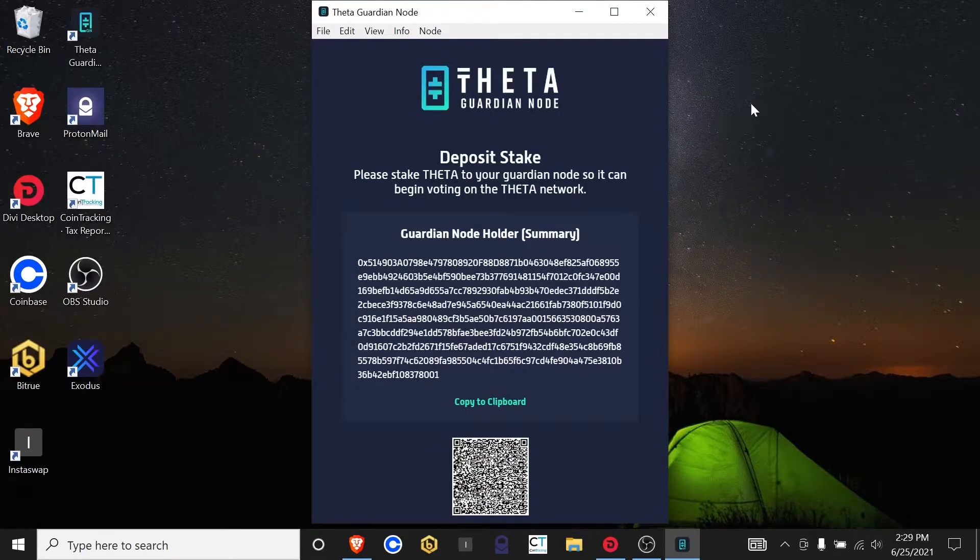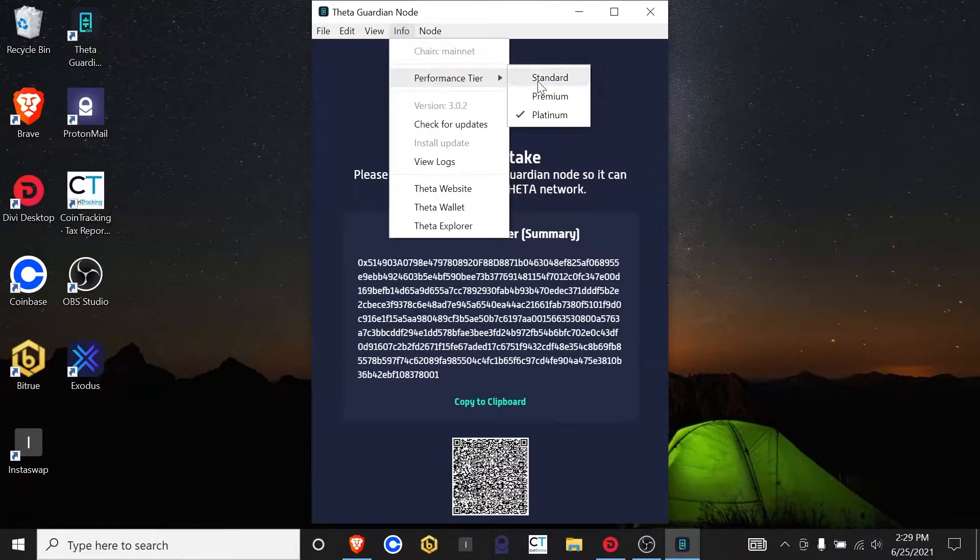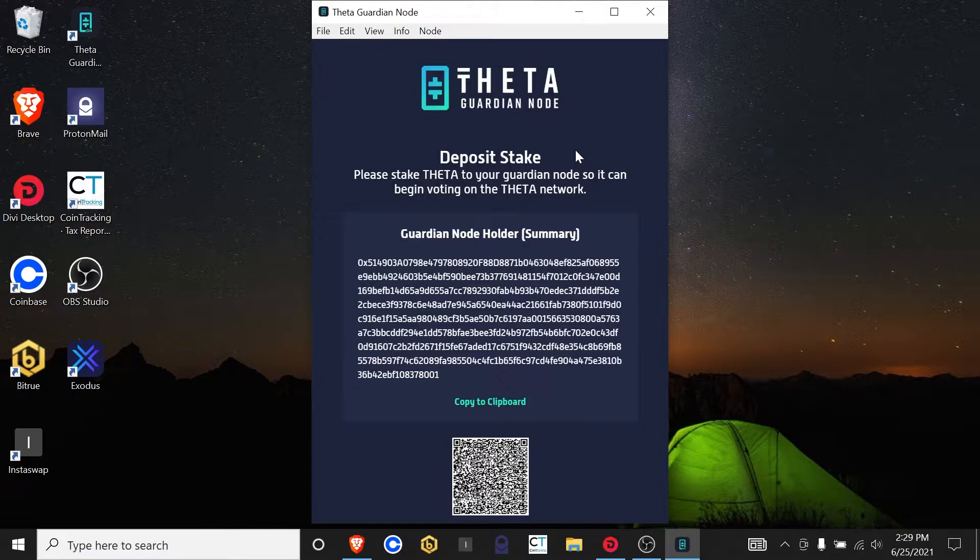Okay, so when it's done, you should see a screen like this. If it gets stuck on that previous screen where you see the 99.96 percentage and it never seems to catch up, you can go up here to Info > Performance Tier and then hit Standard. That should help get it to sync faster. I left it for a few hours and it eventually synced up. So now we're good to go.